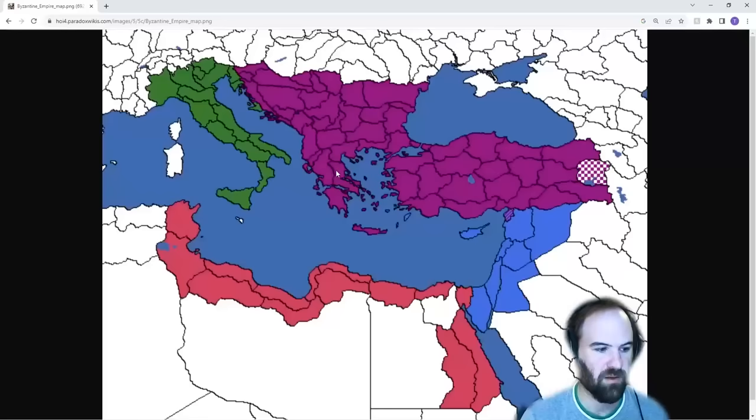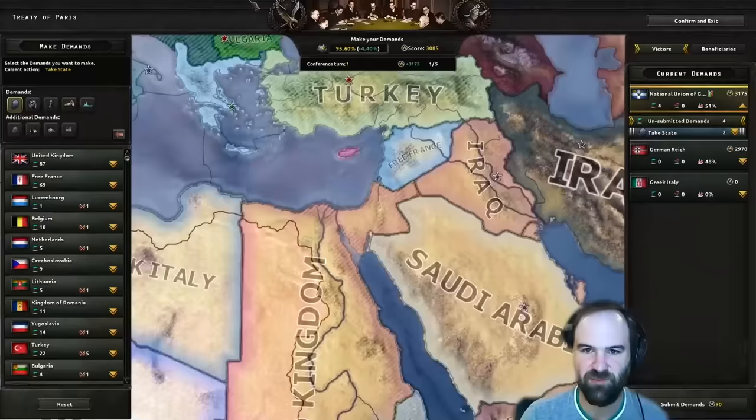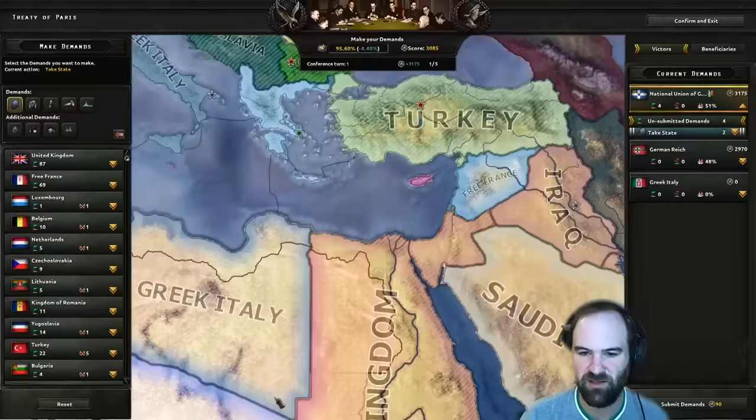The Byzantine cores cover: all of Turkey, Bulgaria, Yugoslavia, most of Romania, Cyprus, Syria, Lebanon, Jordan, Israel, Palestine, Egypt, Tunis, and Gabes - and all of Italy except Sardinia. Southern Bessarabia is also a core. We need Libya to get all our cores as well. We can do Revive Byzantium right now. We finish Fedoratoi, then do Nenikikamen, the Diascast, and finally Byzantine Themata. We hope to have Greek Italy fully reduced to annexed by then.